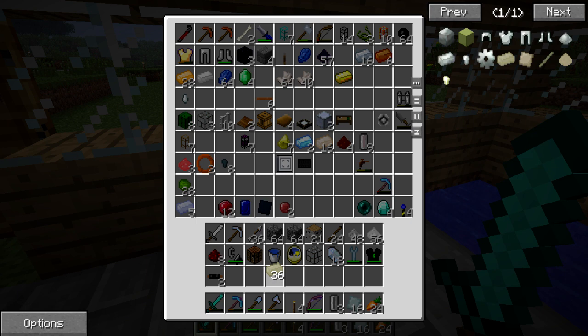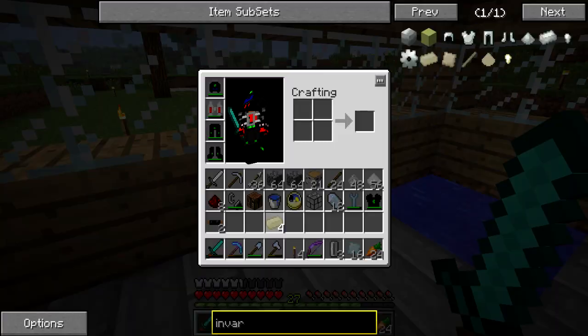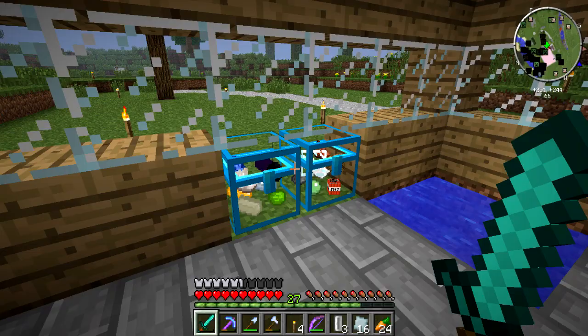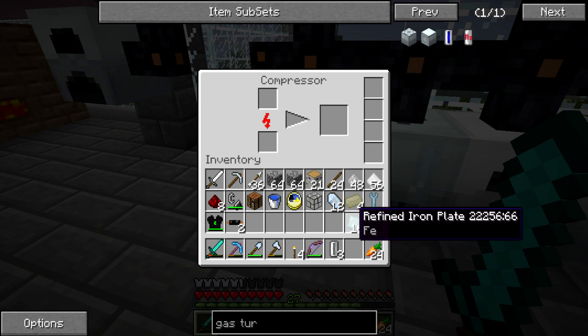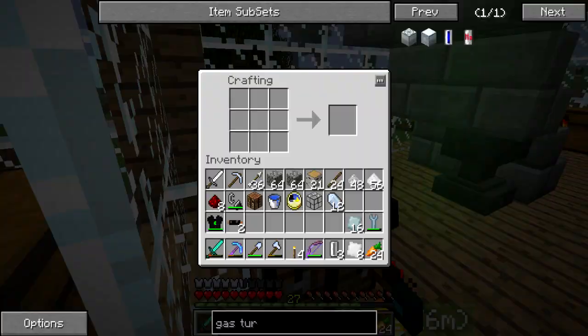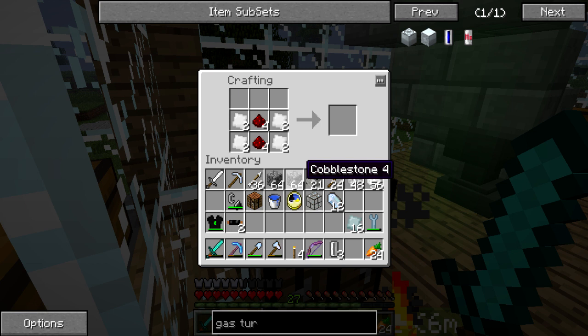Now, how many did I need? I needed four plates, it said. Gas turbine. Double click out of that — yep, just four plates. We can do plates the same way. That'll create a little more energy. We have the wrench. We need to bend these plates. We need two RE batteries. That's way too much but I can live with that.